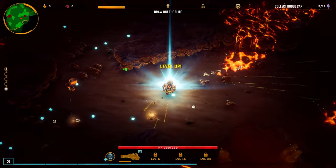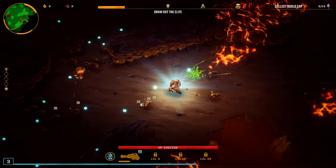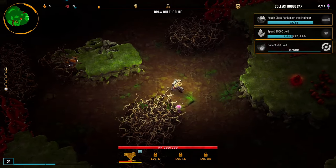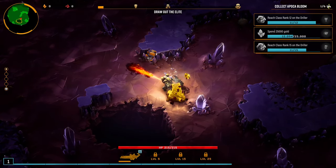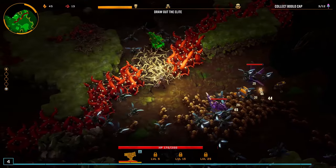In each run of Deep Rock Galactic Survivor, you're sent down on a mission to eliminate the mighty Glyphid Dreadnought, taking you through five levels of alien caves filled with valuable minerals and endless hordes of enemies.